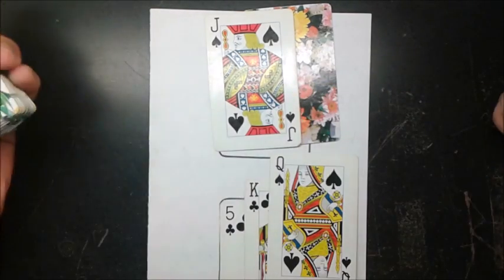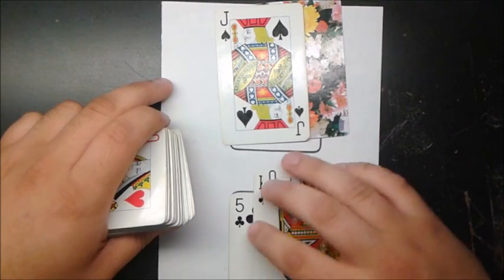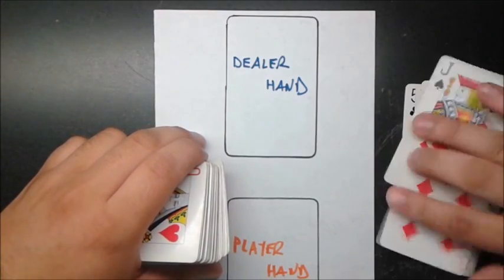I take a card. I've busted: 10 + 20 = 25, which is over 21. Regardless of whatever he had, I already lost all my money to the house. As it turns out, he had 18 so he would have had to stop anyway — he won that hand.